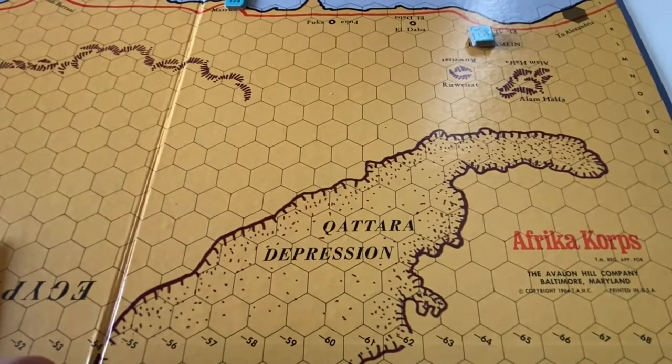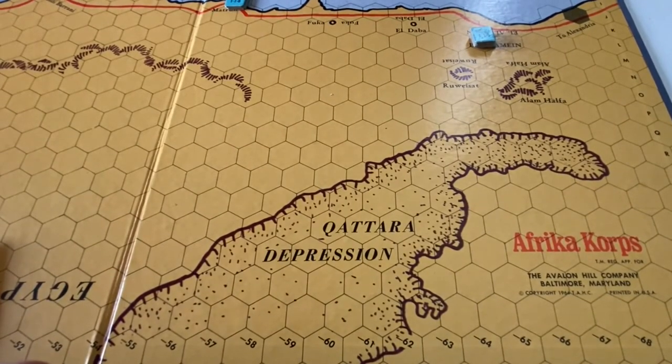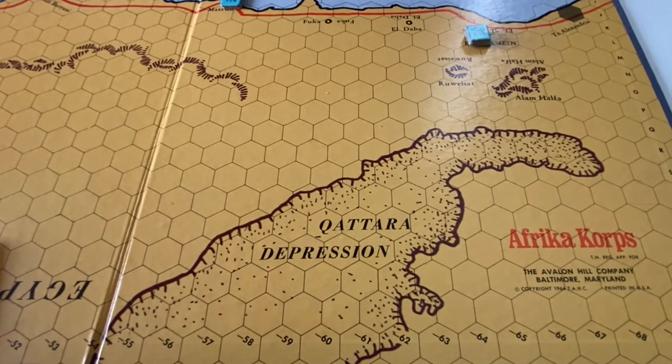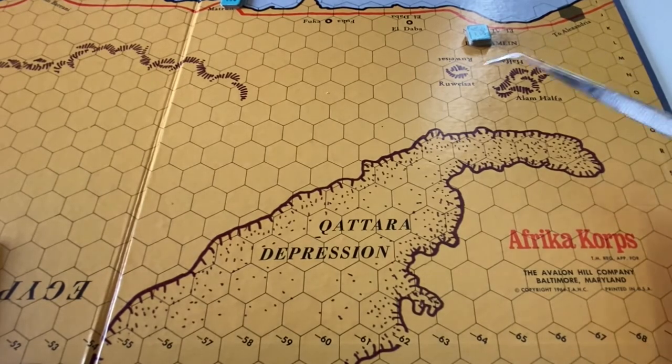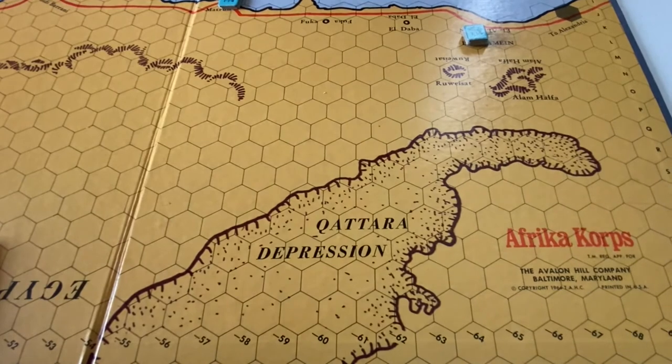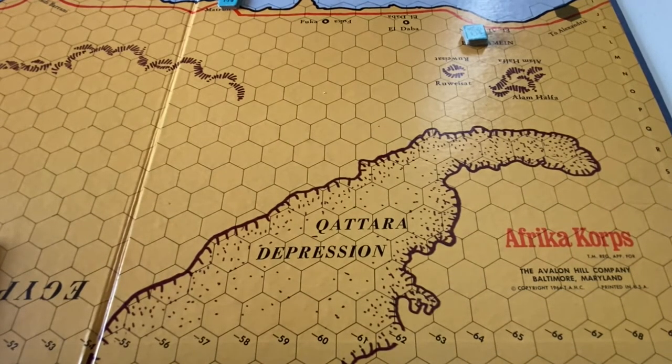Lastly, looking at the east side of the map south of Alexandria, we have the Qattara Depression, which is impassable to units. This serves as a funnel for forces heading to the northeast toward Alexandria. No units may enter the Qattara Depression, and there are no air units in the game, so nothing can go in there.